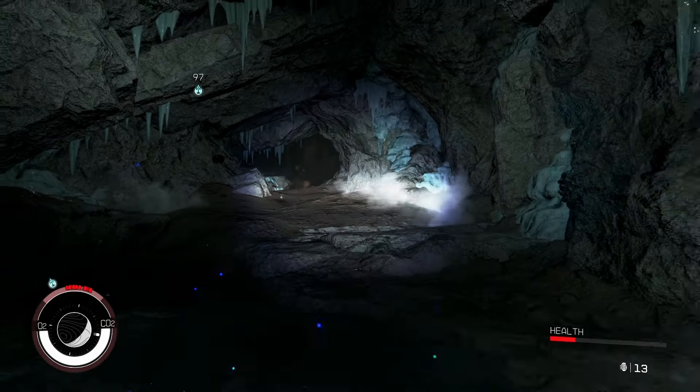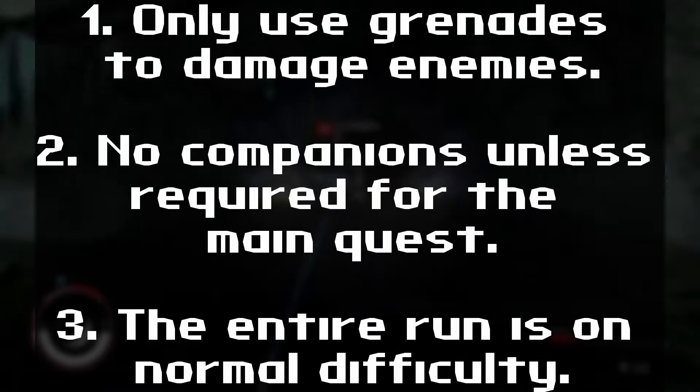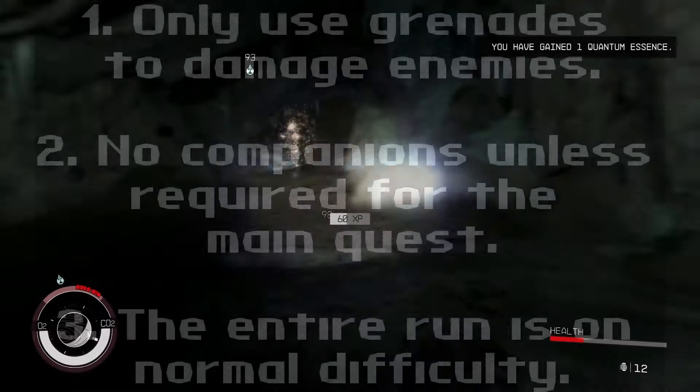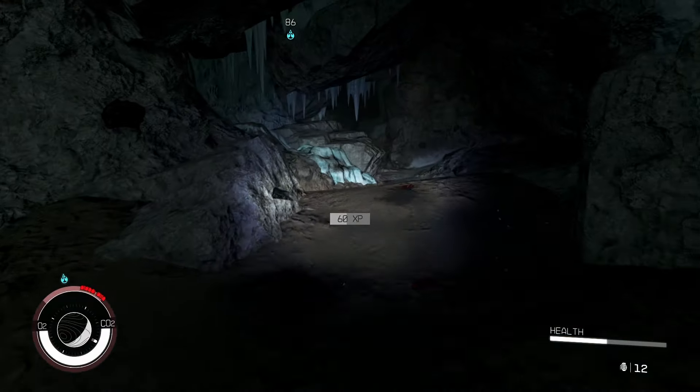You can probably guess the rules: only use grenades to damage enemies, no companions unless required for the main quest, and the entire run is on normal difficulty. That's pretty much it, so with all that said, let's begin.